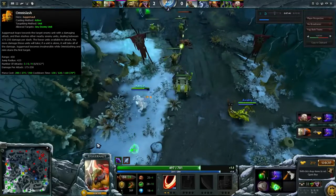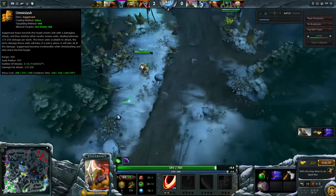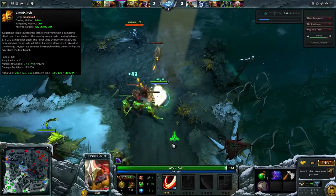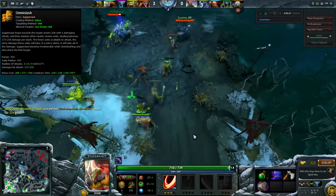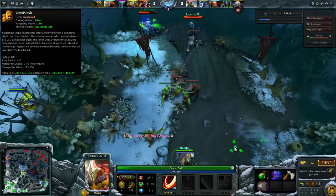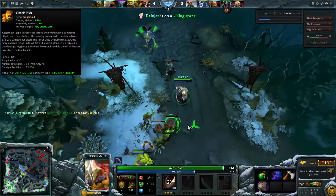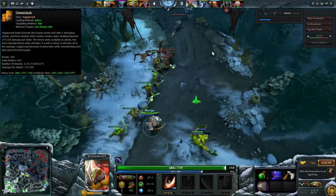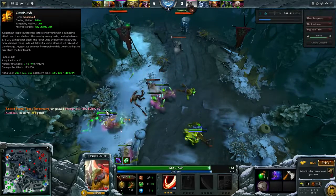His ultimate is Omni Slash. This has a cast range of 450 and will cause Jug to jump to the target and then randomly between any enemies in a 425 radius of the current enemy he's hitting, so it can move you a fair distance from where you started. You will strike all enemies you jump to for 175 to 250 damage, and Jug will jump 3 to 9 times, or 6 to 12 with Aghanim's. This does more damage to smaller groups or solo targets. The ability has a 130 to 110 second cooldown, or 70 seconds with Aghanim's, and costs 200 to 350 mana. It's worth noting Jug will also auto-attack while jumping, so you can hit targets multiple times when you jump to them.